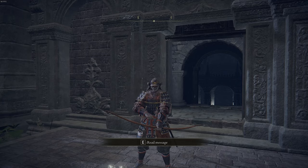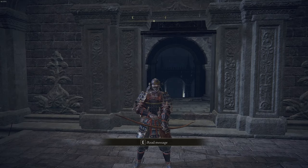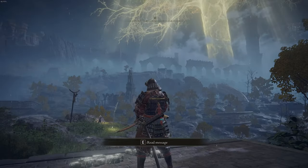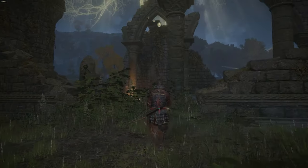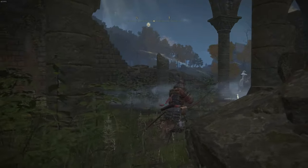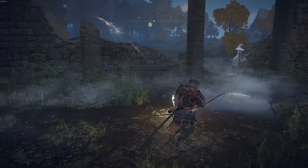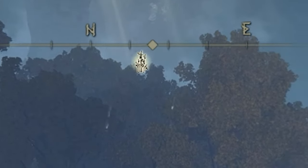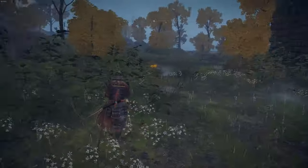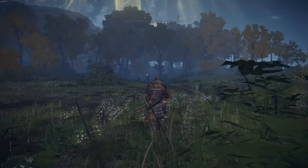Hello everyone. In order to get your first Mount Torrent, the moment you exit the tutorial area and you have access to the open world, you're first going to want to travel over to the Church of Ella. Once you reach the Church of Ella, you're going to want to travel to the northeast, and you can know where you're going by using the compass on the top of the screen.